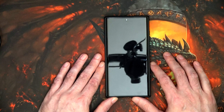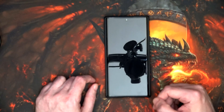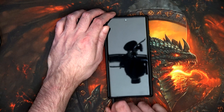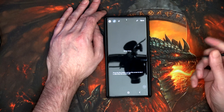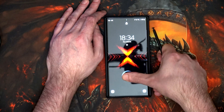Hi and welcome to another episode. What we've got here is my new phone, which is a Samsung Galaxy S22 Ultra. No big deal there really, but what I want to point out is that it has a stylus, and this can come in handy if you're interested in point-and-click computer games.